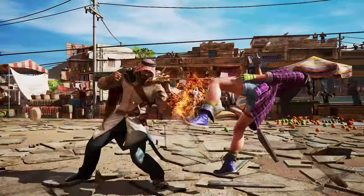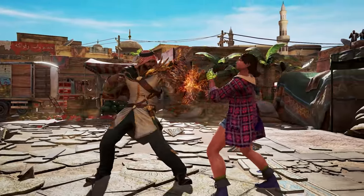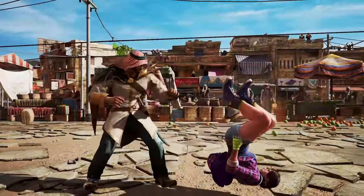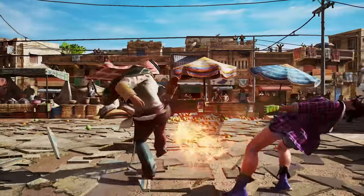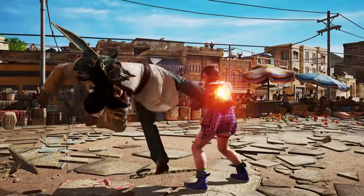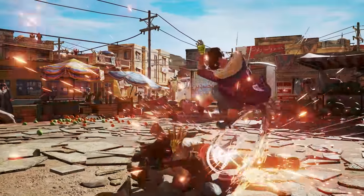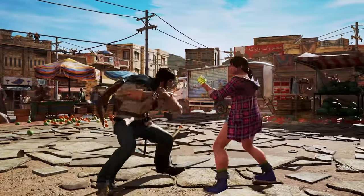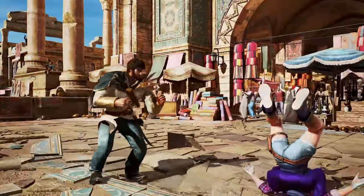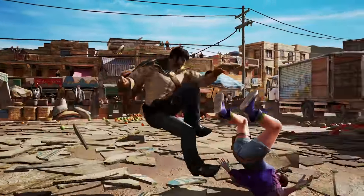Shaheen is also blessed with a collection of some of the best generic tools in the game, having an incredible df1, df2, magic 4 and hopkick. His generally low execution and small move list make him one of the simplest characters to pick up, but this also means he relies very heavily on the player's fundamentals. Having high combo damage, amazing wall carry, strong mix-up potential and some of the best generics in the game, Shaheen is among one of the most complete characters and can fit almost any playstyle. If you have excellent fundamentals to boot, Shaheen will no doubt be a devastating force to be reckoned with.